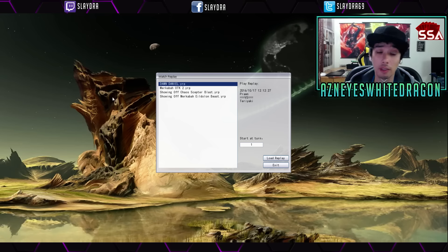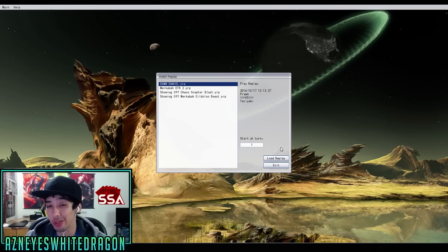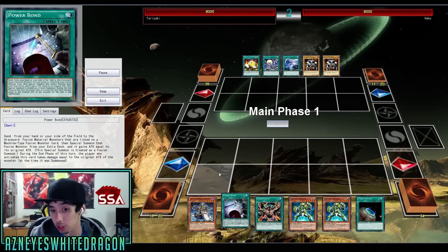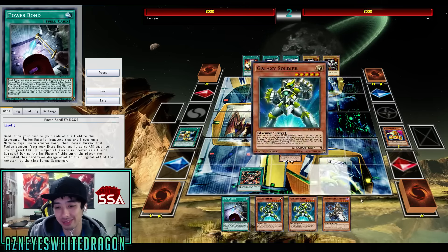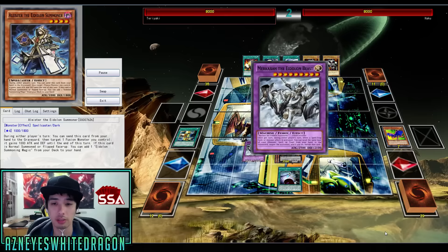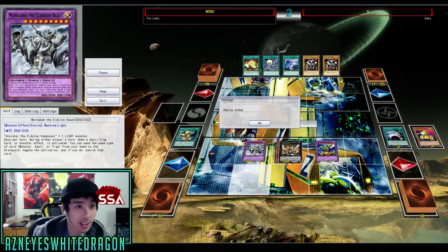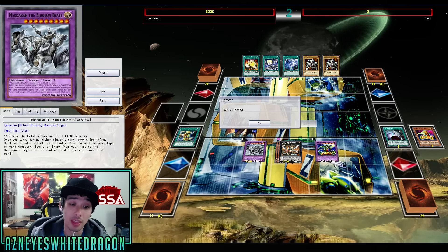Let me go ahead and show you guys a few replays of this in action so you can see for yourself how good the deck is. You don't have to make a deck around the card, but it can almost support itself on its own and you can play it in different decks too. It is a machine and it's pretty easy to get out, especially because it's a little bit unfair with Alistair the Edleon Summoner. You can see a real fast ABC Edleon Beast here. That card is pretty dang strong.